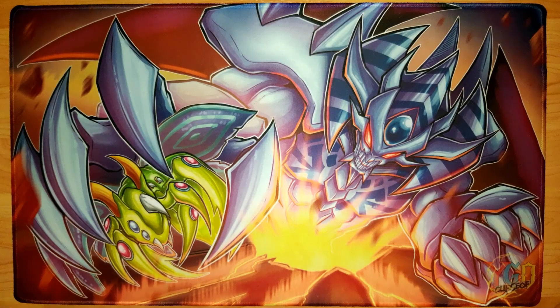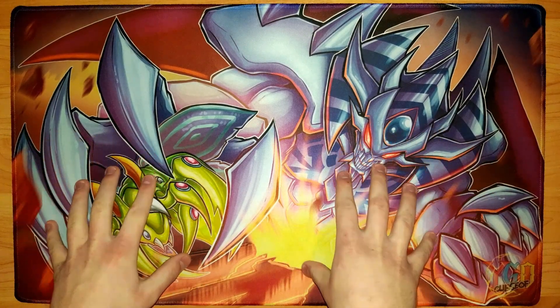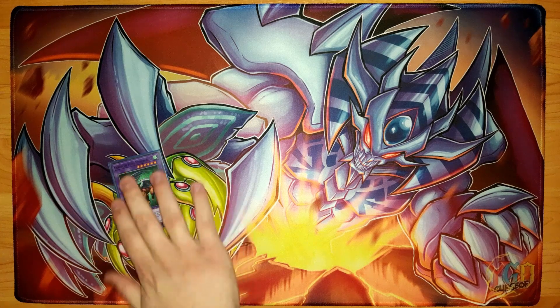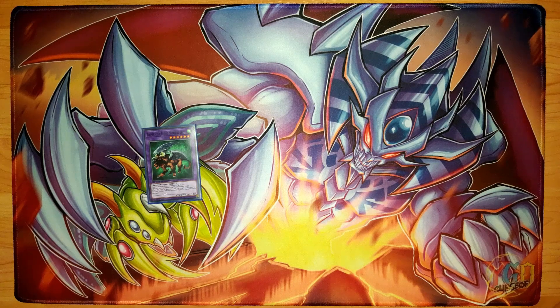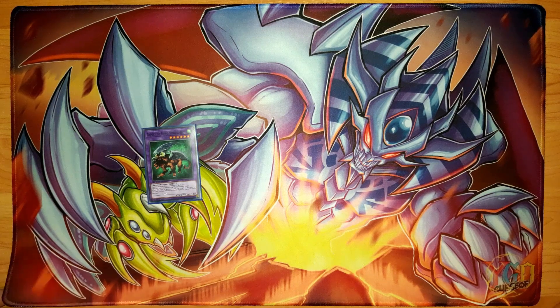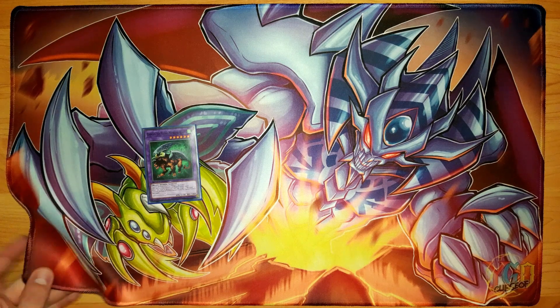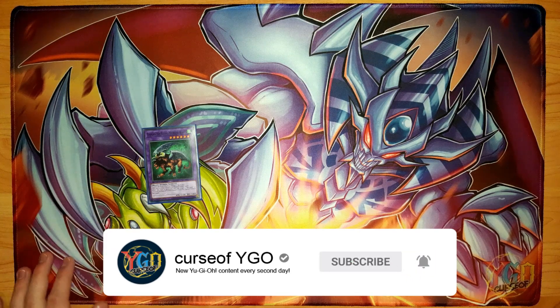Before I wrap up this video, I'm going to show you guys what the playmat looks like when it is actually laid down on whatever table you may be using to play some good old Yu-Gi-Oh! As you can see, we have the zoneless design here and it is a very nice material — just a mouse pad material like you'd get from a Konami mat. You also have the option to get the stitched edges, which you can see on my prototypes — very nice, and it definitely helps the mat last longer.